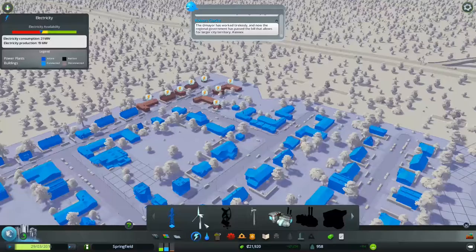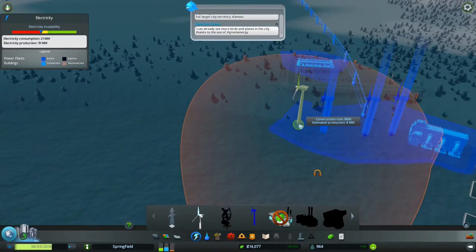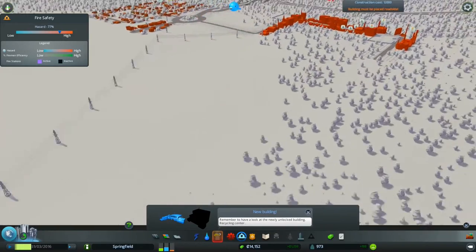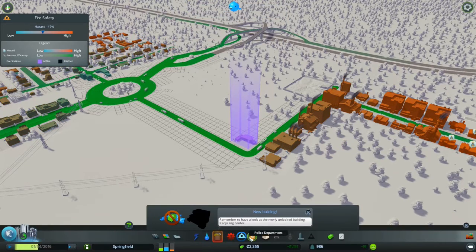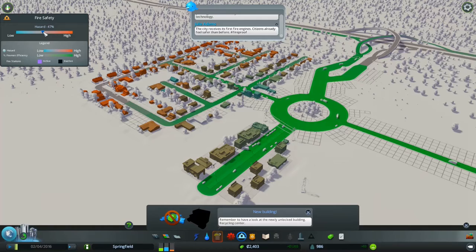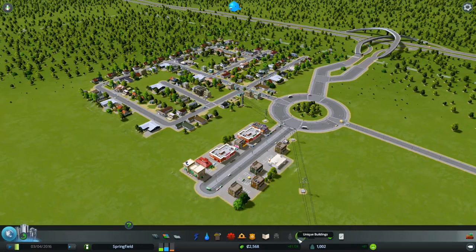I think the first thing you need to sort out is electricity, because it's clearly been a problem. So if we go back over here and plop another one of these, then we've got 14,000. Fires is a big problem usually, so I'm going to plop this one here. That's made not much of a difference. They still want a school really bad — there's still a 40% hazard of fires.